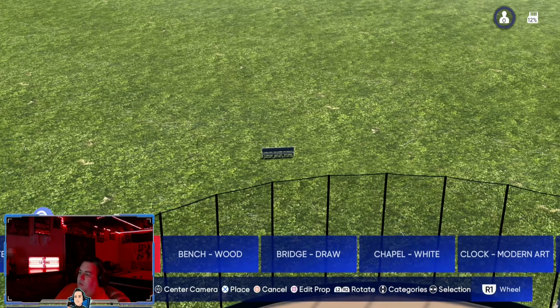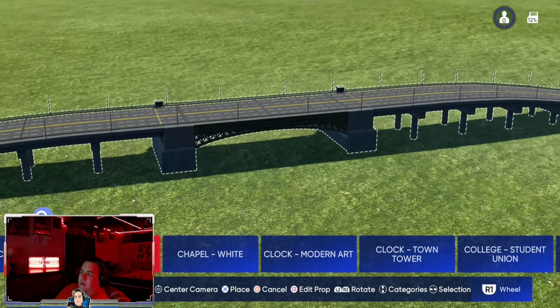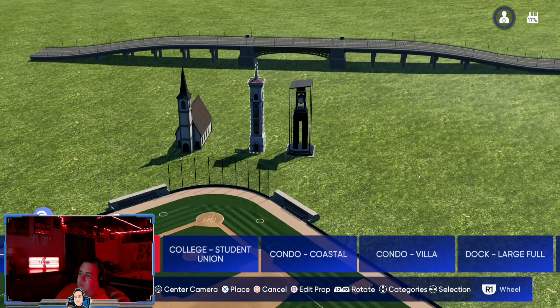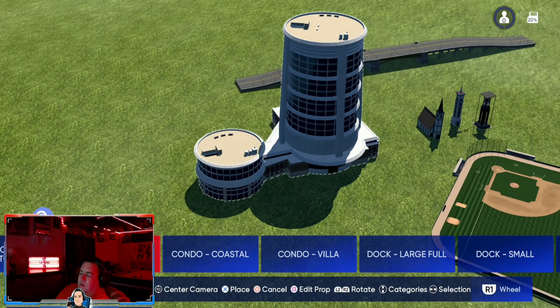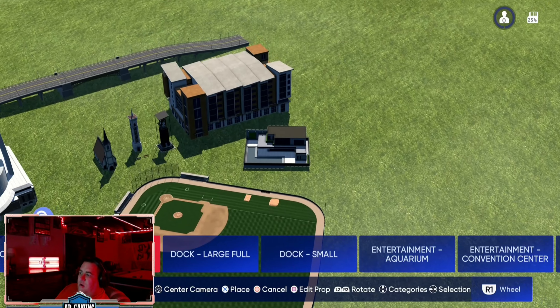We have a white wood bench to start, another bench, a new bridge — this is a big one that helps with a lot of different builds. We have a new church, a smaller one, a mini clock tower. A lot of really good builds so far with these new additions. Another tower, something called the college student union — a cool little building, another building, a little apartment building, another condo.